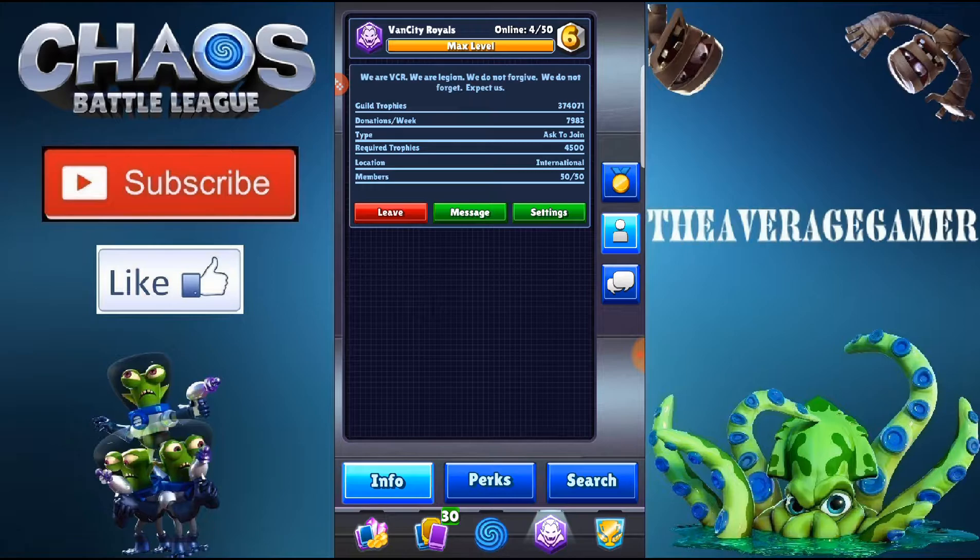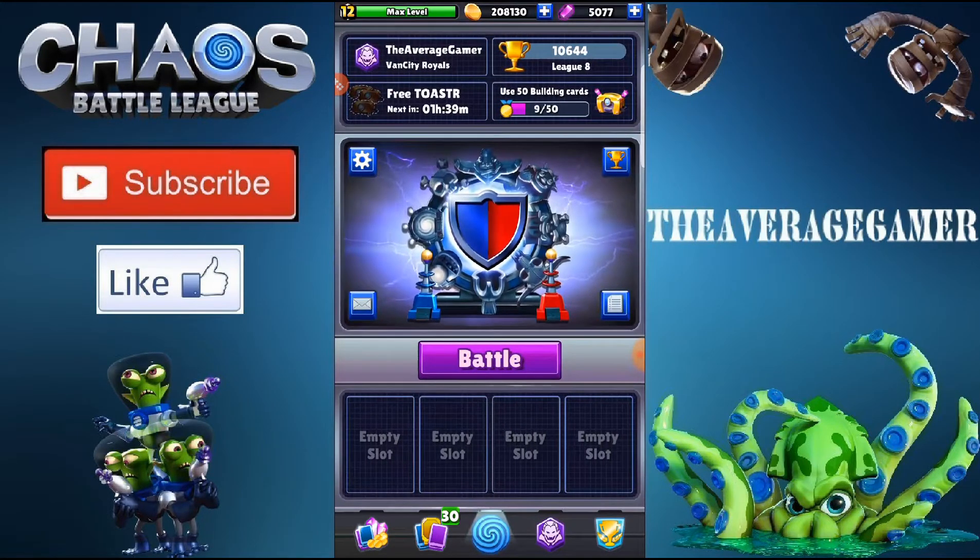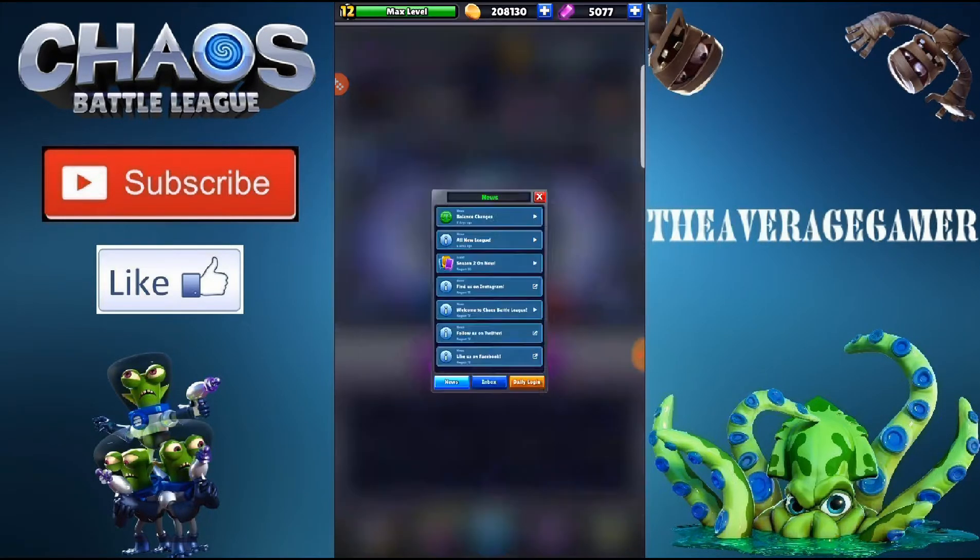The other thing here is the guild quest. We've got a cooldown of 19 hours. Unlike Clash Royale, you get a new guild quest every 24 hours rather than every week. Clash Royale might have changed since then, but last I played I'm pretty sure it was once a week — here it's every day. Great for free-to-play players. I really find that Chaos Battle League is beneficial to those who just can't or don't want to spend money on a game.